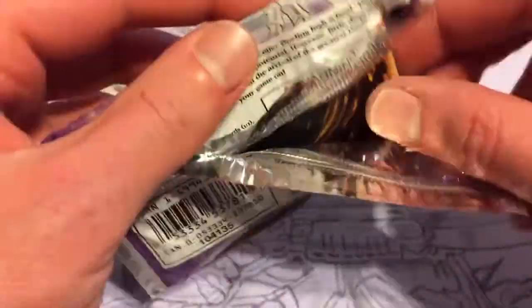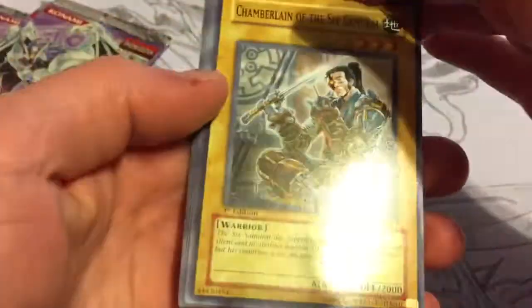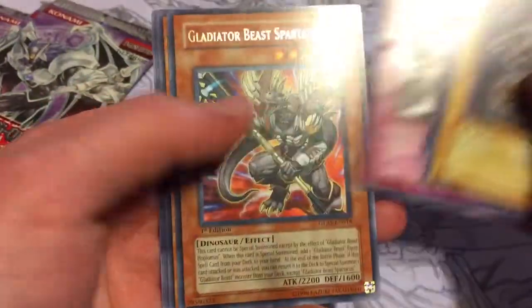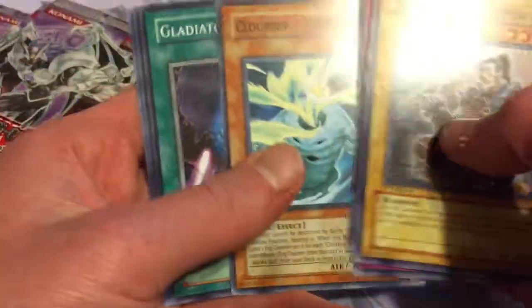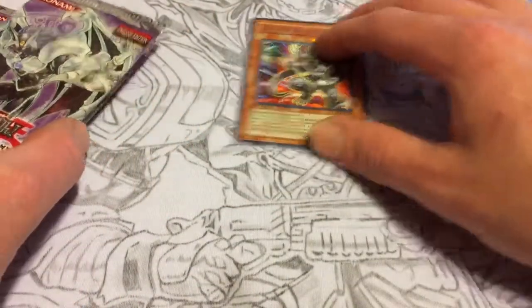Pretty cool set — got a lot of interesting stuff. Gladiator Beasts had their debut in here. Going over the commons: Light and Prisoner, that ain't bad. Gladiator Beasts Spartacus for a rare. You got the Cloudians, they're always cool. Unfortunately they never really match anything, but maybe sometime in the future.